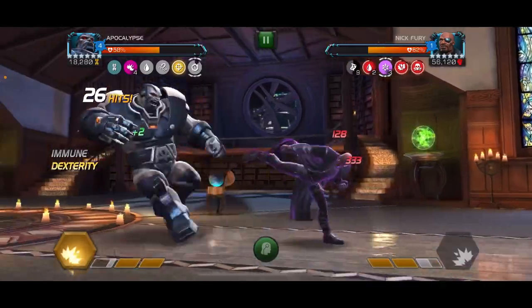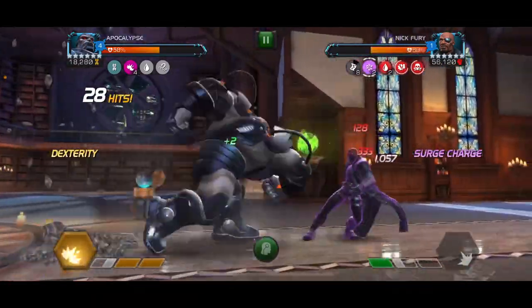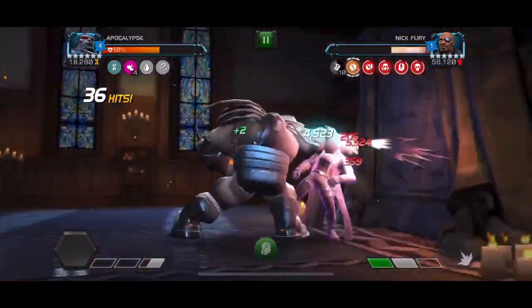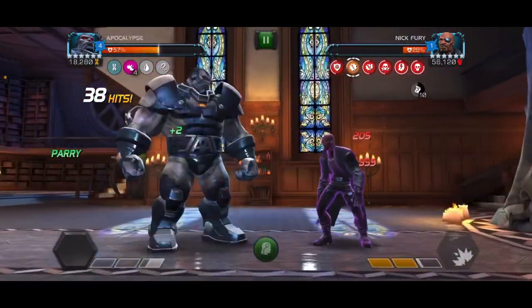But you can use this to your advantage so that he saves a little bit of power, making it easier to push him over two bars of power so you don't have to worry about evading or getting hit by the Special 1 as often. You can see we were able to use that and push him back over two bars of power.